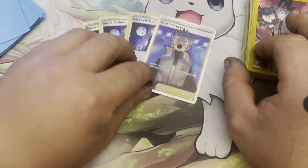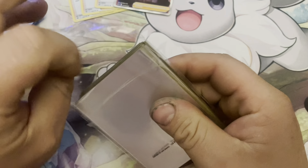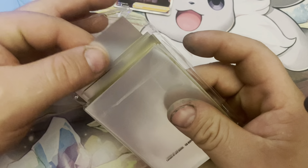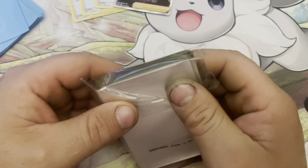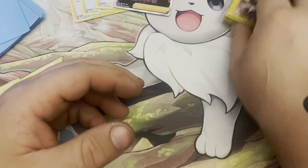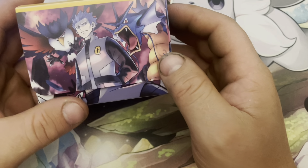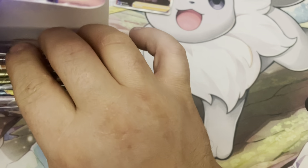Then the sleeves — these are pretty much the same as like the Professor Juniper ones. They got that same opaque texture as the ETB sleeves, so I'm going to keep these sealed because I'm probably going to use them on a deck somewhere. Then we got our deck box here, and this is actually one of my favorite things — you got a Honchkrow and Gyarados right there, pretty cool. And let's see what's inside.